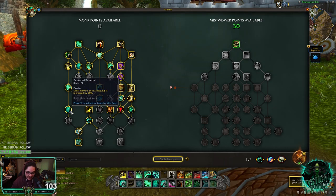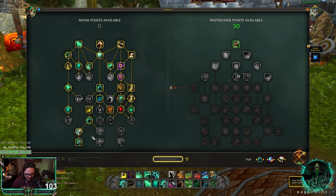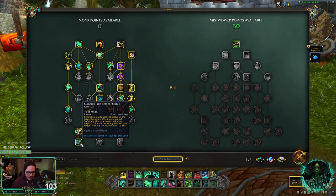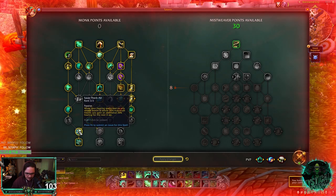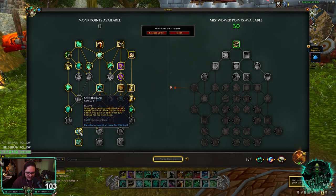I don't think Chi Wave is going to make it — Chi Wave is out, which is kind of important. It's really good they added this connection here so that you didn't need to take Chi Wave, which is really, really nice. But I think you really want Jade Serpent Statue. Because the healing is decent. Save Them All — something just killed me. Save Them All: when your healing spells heal an ally whose health is below 35%, you gain 20% healing for the next 4 seconds, which is crazy.